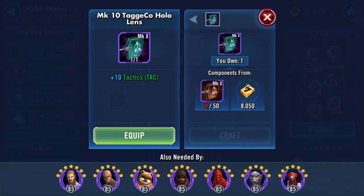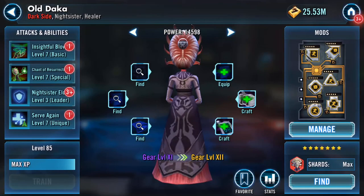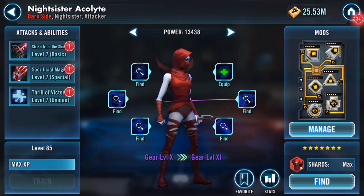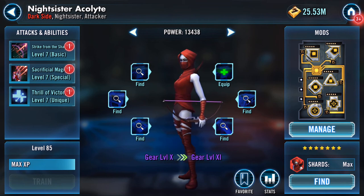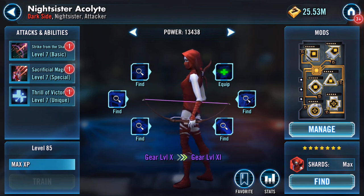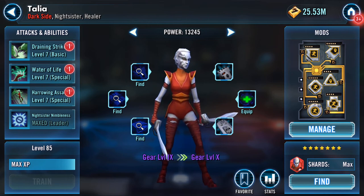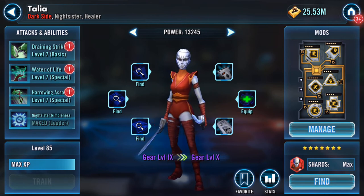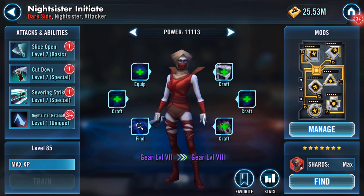I've got a Night Sister that might compete for that, so we'll come back to those. Night Sister Acolyte is gear level 10 - she's staying there, she needs basically everything that I just put on. Talia is gear level 9. This was the other one I was looking at.